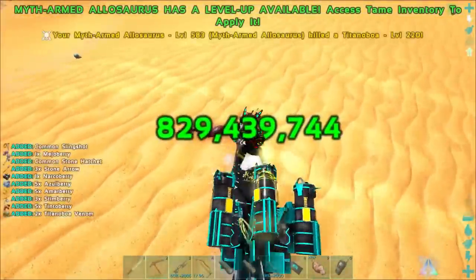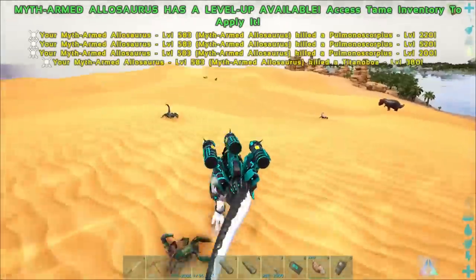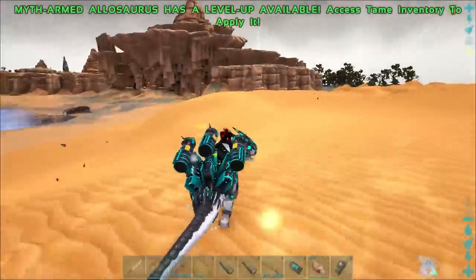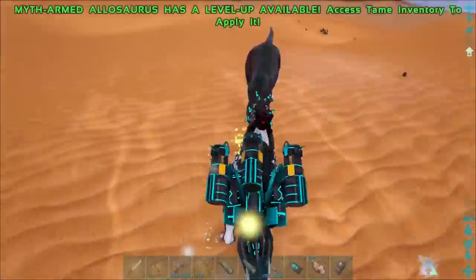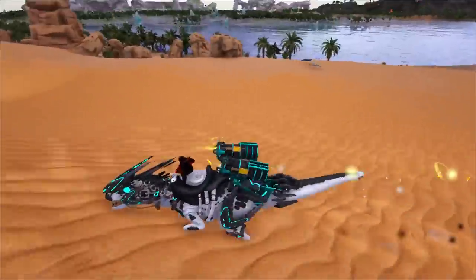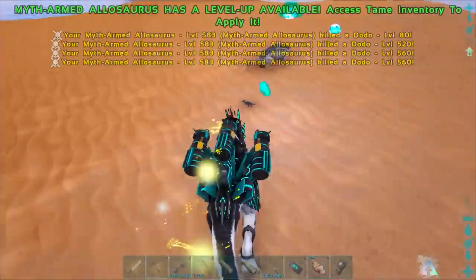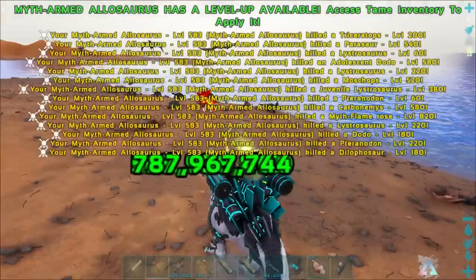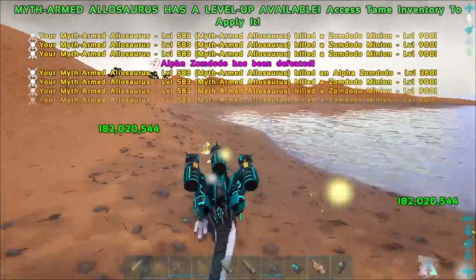Let's get him leveled up — I'll see you back once we're at max attack. I want to hit something with my missile but it's hard to aim because it's not based on where I'm facing — it's based on where the missile on his back is facing. I want to find something like a megapithecus to see if those missiles do torpor damage. I'm a little afraid those moves aren't going to scale up as I put more into melee. Yep, got him — no problem.